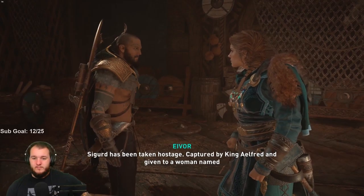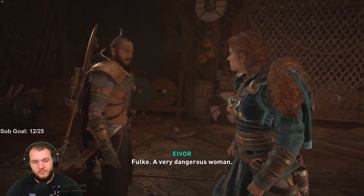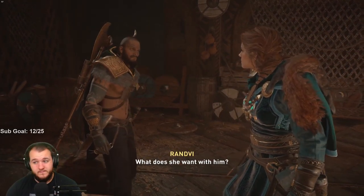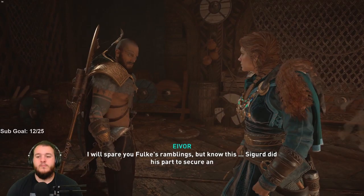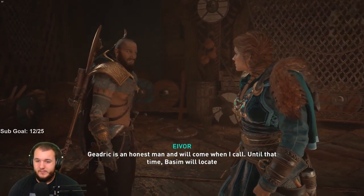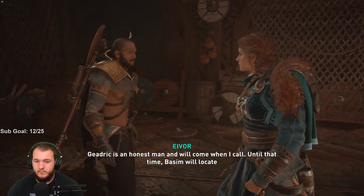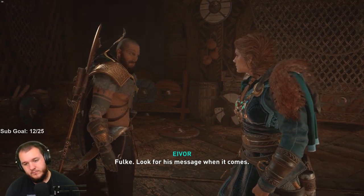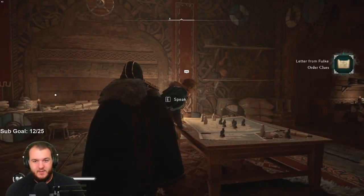Sigurd has been taken hostage, captured by King Alfred and given to a woman named Fulke — a very dangerous woman. What does she want with him? Basim will locate Fulke — look for his message when it comes. It's interesting that we're not going to join the search for him.